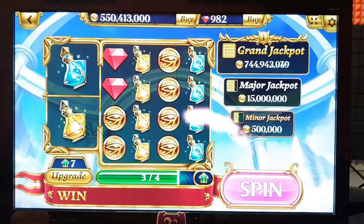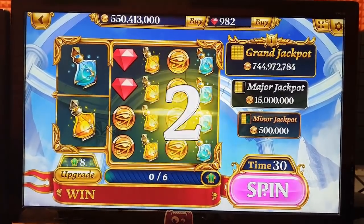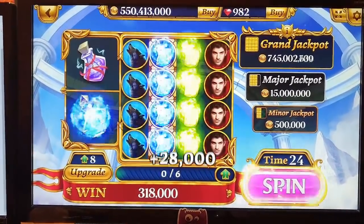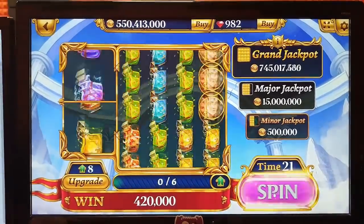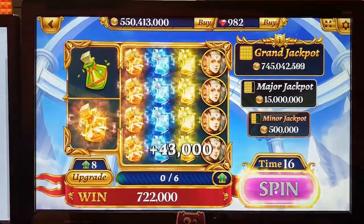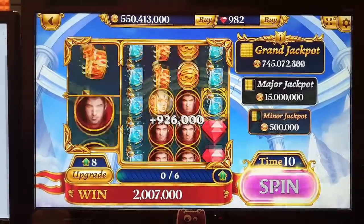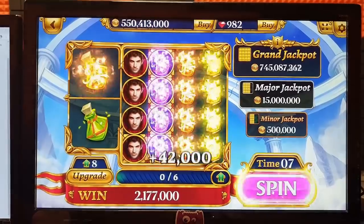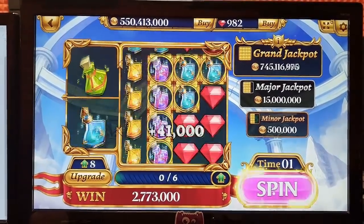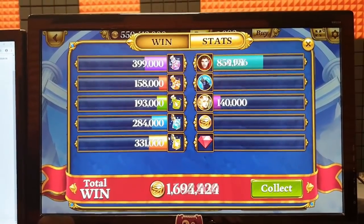We have 30 seconds, we need to spin very fast. That's great — we just had an upgrade. And here we can still win the grand jackpot. I believe once in my life that will definitely happen. 18 seconds to go. And that's the hourly bonus — it's really funny. So we just won 3 million coins, which is very good.